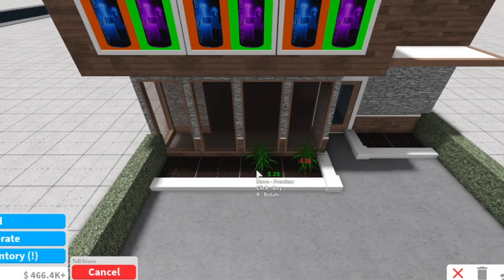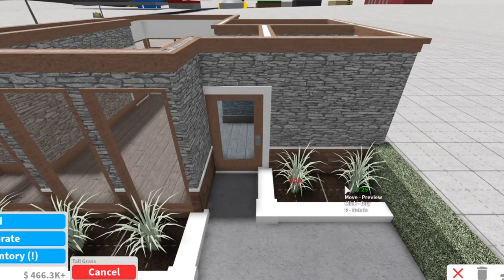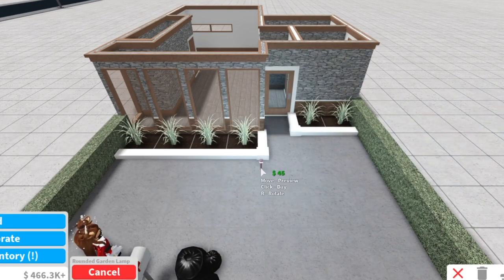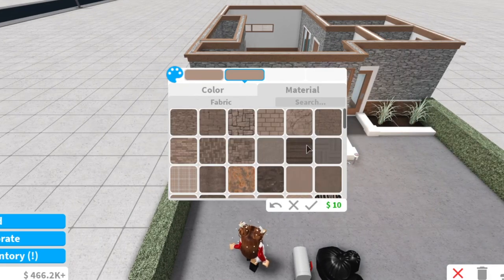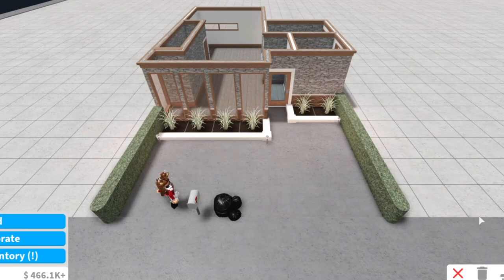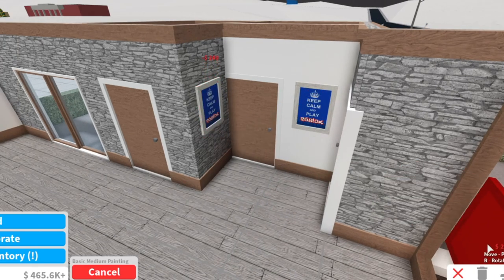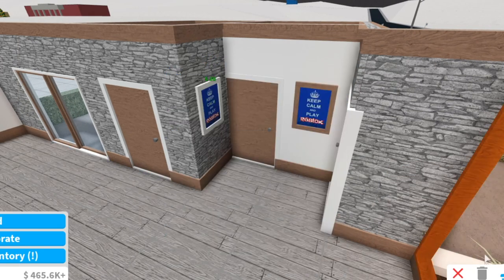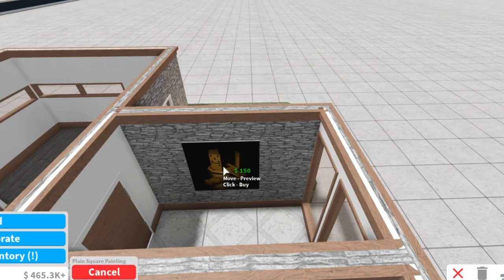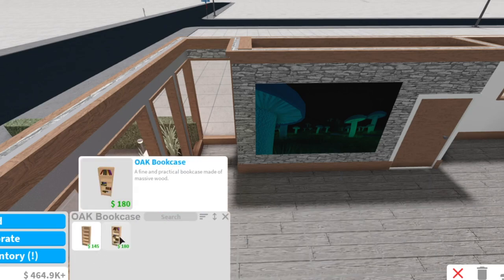We are now up to the furnishing part. At the bottom you can find the type of object I am holding, right above the cancel button. Please slow down the video if you have trouble copying the colors I'm putting on the objects. I usually never show how I furnish my builds because I thought it would be easy to copy, but a lot of people have commented saying they'd really like to see how I furnish it and what colors I use for certain objects.